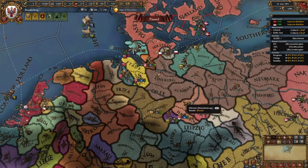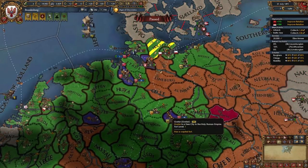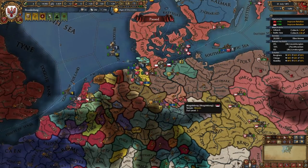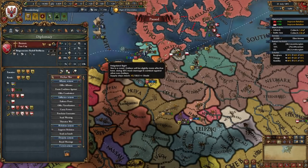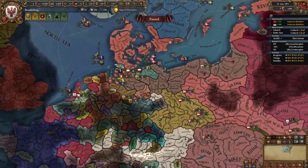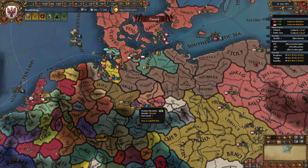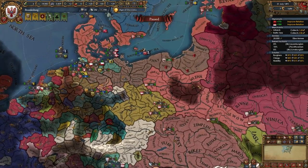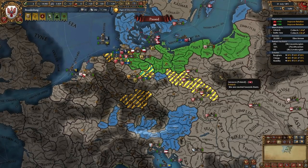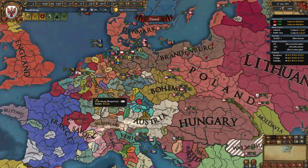Many of the nations you have claims on are free cities like Goslar, Hamburg, and Bremen, but you can get around that by becoming emperor, revoking their free city status, and annexing them — though it generates a lot of AE. By now you're the dominant nation in northern Germany. Start annexing your subjects since you don't need their help anymore. Keep or drop Poland depending on your expansion plans. Use Denmark and Austria to fight Poland, Austria and Poland to fight Denmark, or Denmark and Poland against Austria — the choice is really up to you.